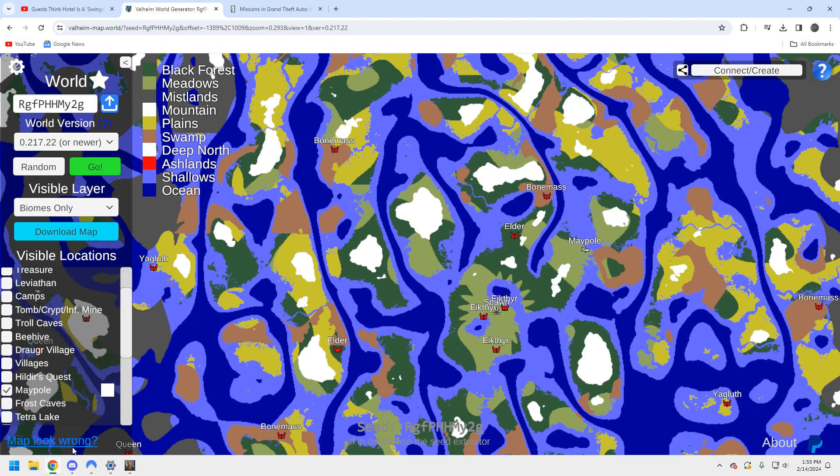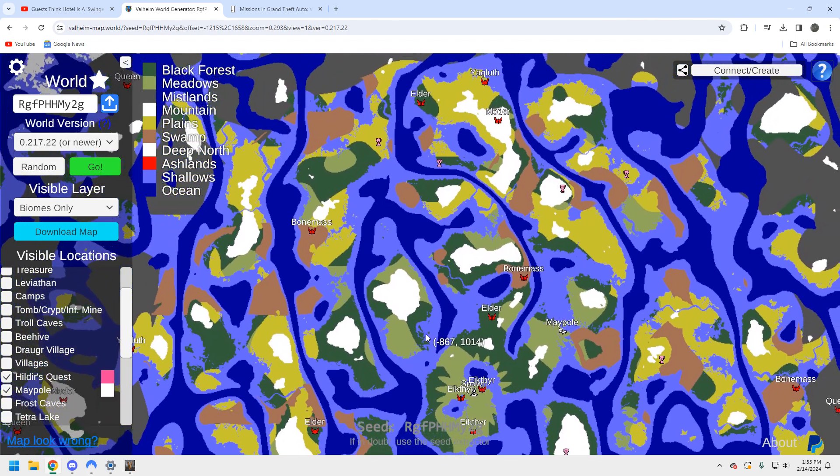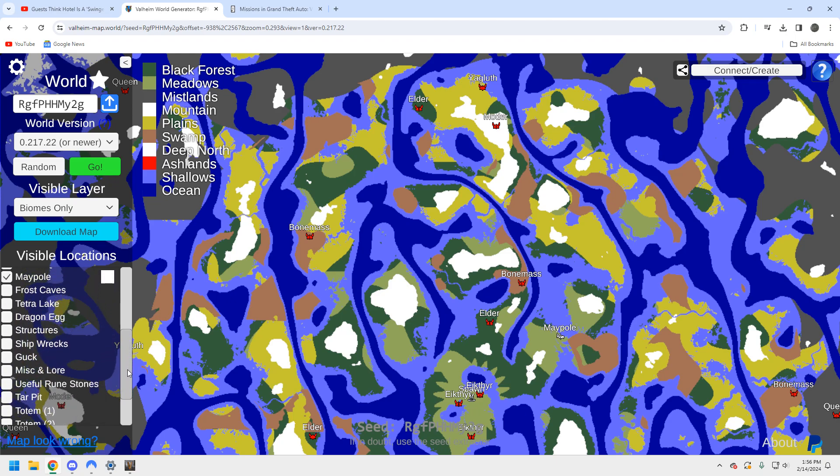Let's look at Hildir's quests — we definitely want to do those. One of the nice things is if you notice up here to the north, as we're moving that way anyways for progression toward Moder and Yagluth, we have all three of the Hildir quests right there. That's actually a really big strength for this seed. The Hildir quests are exceptionally located — not perfect, not all right next to each other, but you're not going to have to go all over the map to find them. On this compressed map that's especially valuable.